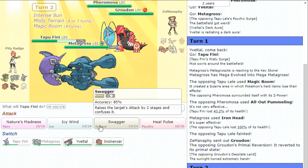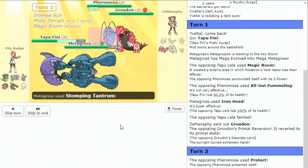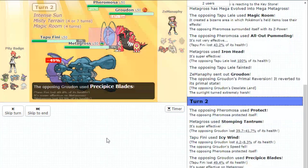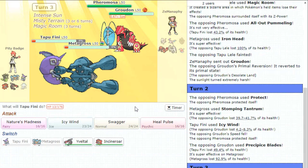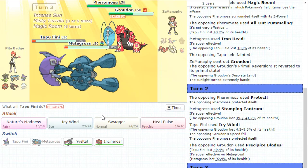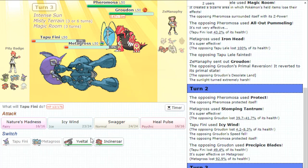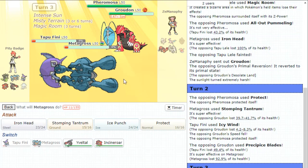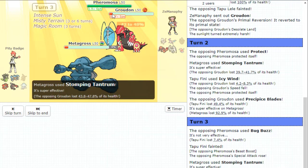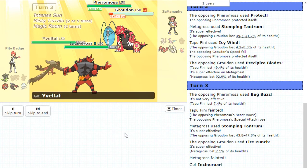We don't have a Mago Berry. I'm going to be able to get an Icy Wind and a Stomping Tantrum off into the Pheromosa. Pheromosa protects, which is fine. Get a bit of damage to that Groudon. Icy Wind — that Groudon's slow, really slow. And Precipice Blades. Pheromosa gets a double knockout here, but that's fine. Z-move on Pheromosa — I kind of want damage on the Groudon. Not having the items kind of sucks, but we'll go for Nature's Madness into the Groudon. We'll go for Stomping Tantrum again. Bug Buzz on the Pheromosa. Special attack drop. Get a big hit into that Groudon. We're going to see the Fire Punch, which is fine. We get to go Incineroar plus Yveltal, we have Fake Out support and we have the Oblivion Wing.